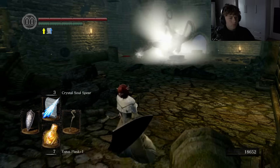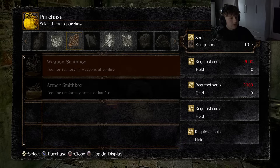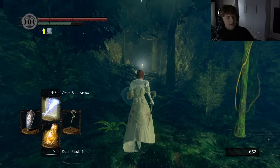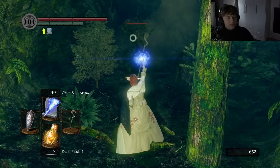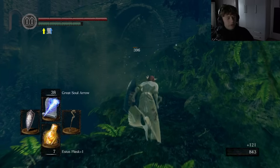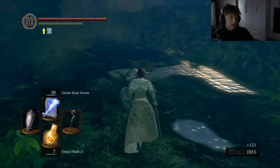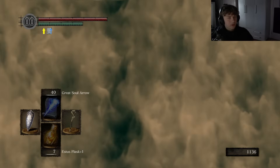2,000 souls — that'll do. Alright Andre, give me the Crest of Artorias. So I've got to kill Sif then the Four Kings, which is the area I'm least looking forward to. I'm just not the biggest fan of that area in general — you need the transient curse item to even get through it because of all the ghosts coming after you.